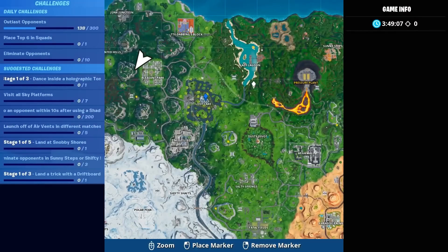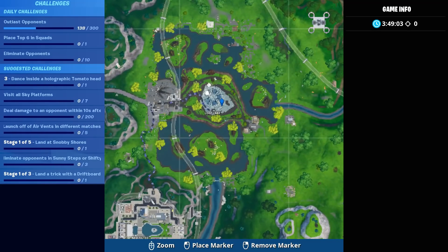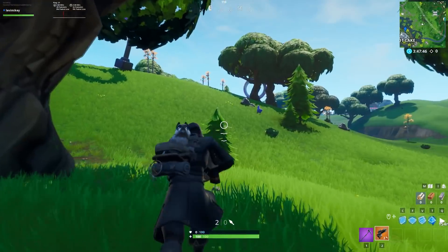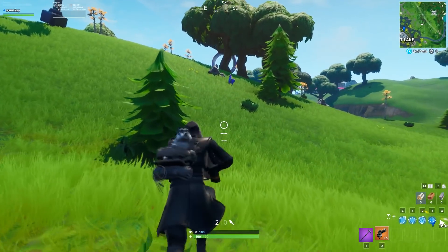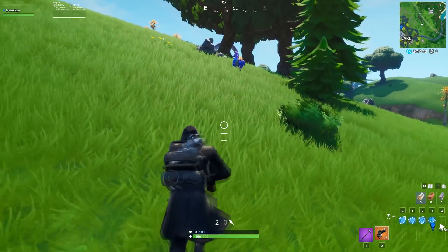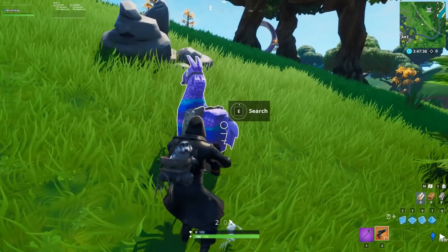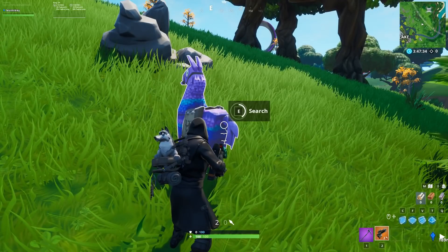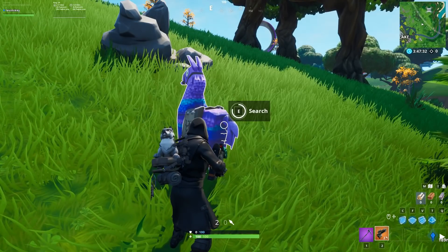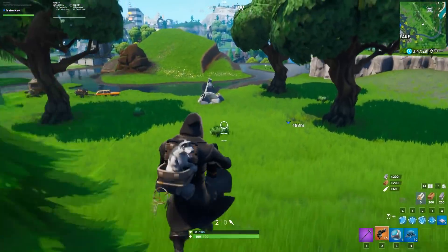Once you spawn in, you're going to want to set down a marker right by Loot Lake — there's a little spot right over here. On the ground, what you want to do is find yourself a turret. The turret shouldn't be too hard to find, though it may take a little while. If you're in playground mode and want to mess with your friends, I suggest just opening llamas. After a few llamas you should get the turret — first llama and we got it.